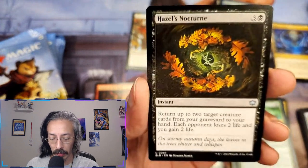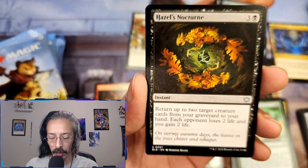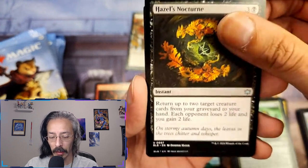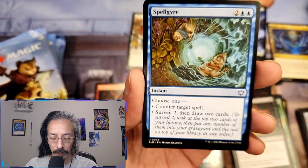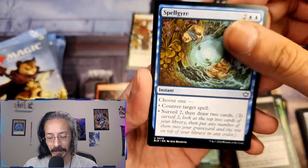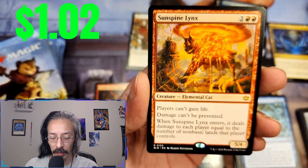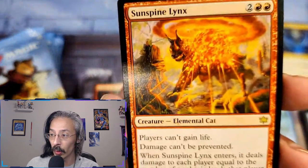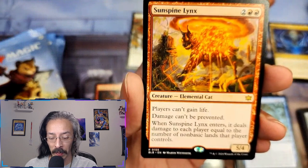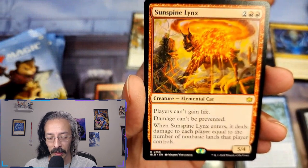A four-cost instant — return up to two target creatures from your graveyard to your hand, each opponent loses two life and I gain two life. We like that. Spell gyre — counter target spell for four, surveil and draw two cards. That's a lot for a counter target spell though.